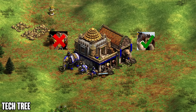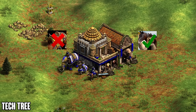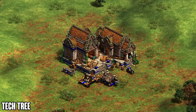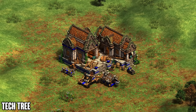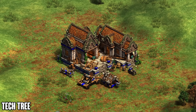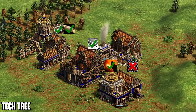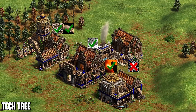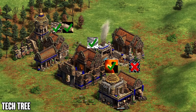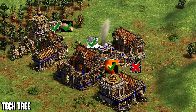Their stable is not impressive — only light cavalry and Cavalier, with no Bloodlines available whatsoever. You do get elite battle elephant, but wait till you see the blacksmith. In the siege workshop they have Capped Ram, Onager, Heavy Scorpion, and Bombard Cannon, so siege is pretty solid overall — just missing heavy late game options like Siege Ram and Siege Onager, which isn't the biggest deal. You do get Bombard Cannon, which is pretty good.